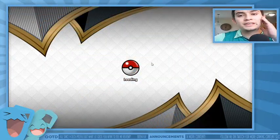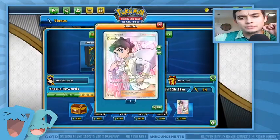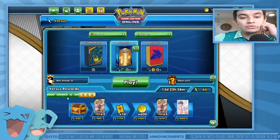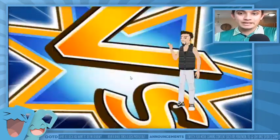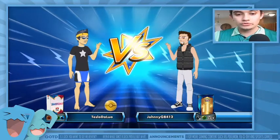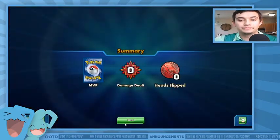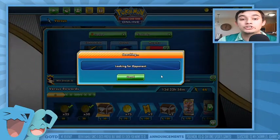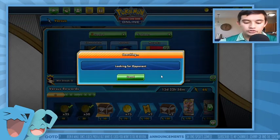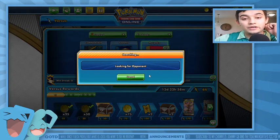We're gonna hop on the versus ladder. The prize is Xerneas GX and a full art Diantha — Diantha's not that great, I'm mostly interested in the packs and coins. We'll cancel out of Goons — that's a different deck I'll cover in a separate video, probably Thursday. We're going into Morpeko. Copperajah — that's not Copperajah V, just the standard Sun and Moon base set one, which is a deck I want to do a profile on.